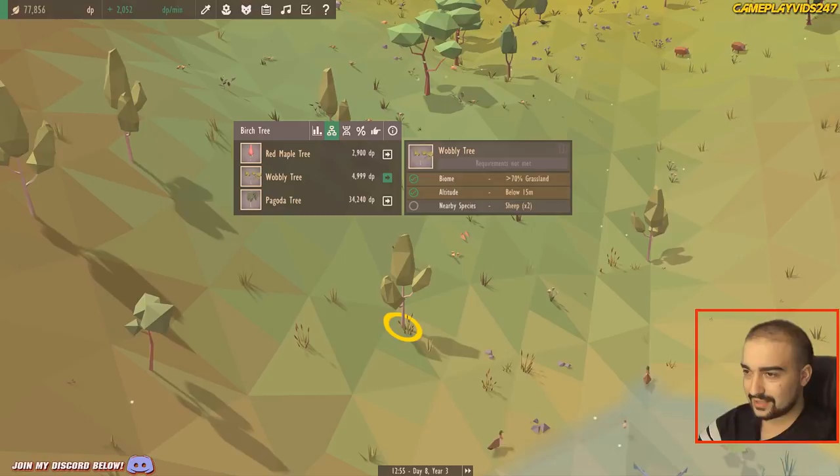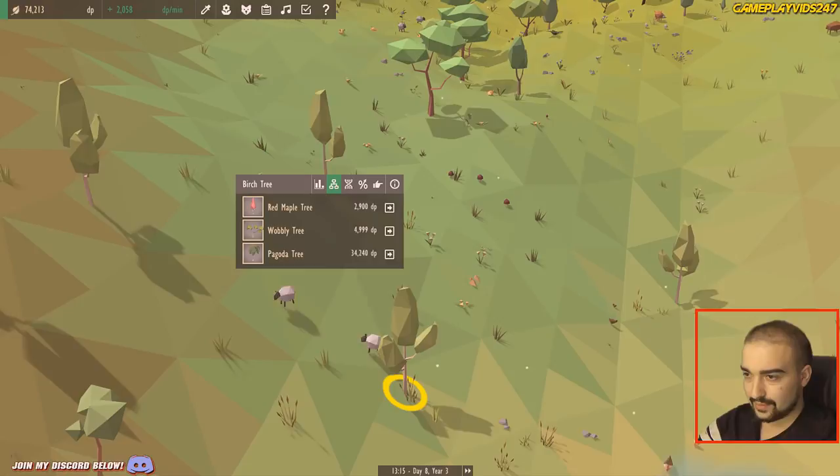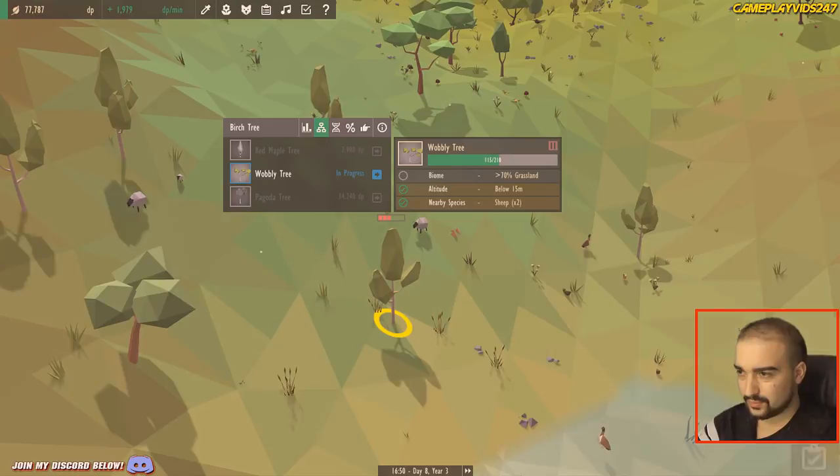Here we go — red maple tree and wobbly tree. Sheep times two — that's about it for the wobbly tree. Where's the sheep? Come here buddy. Apparently I can just move and transplant — yes, I can. It costs DP but that's alright I guess. There we go, sheep times two, start breeding. Awesome, this is all working out! An apple every day — that's done. So that's paused at the moment. Why is that paused? Grassland biome — grass turf, not 70% apparently. Need to make it more grassland.